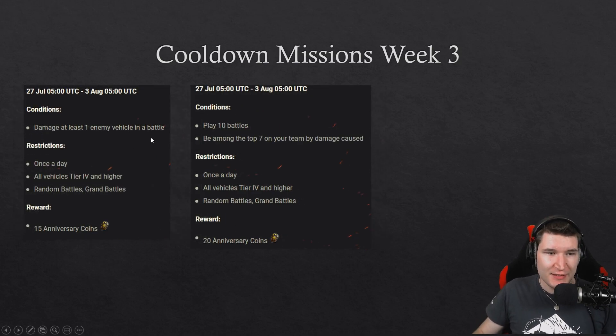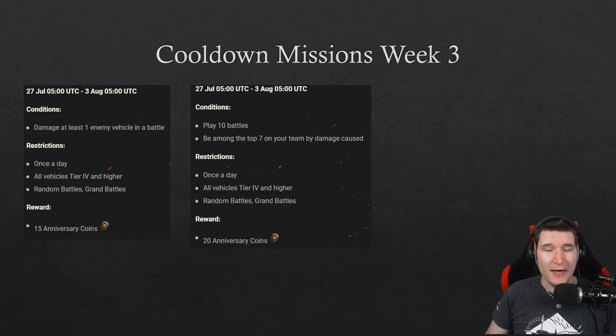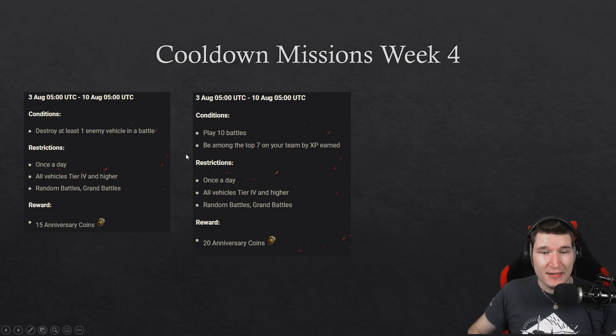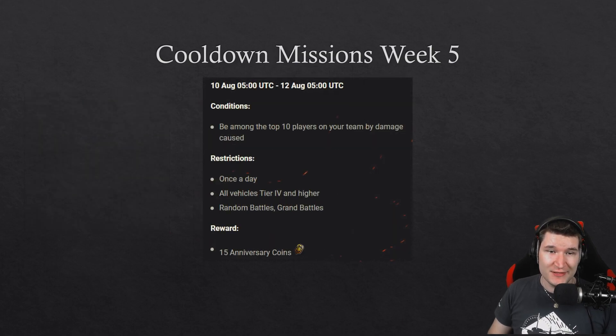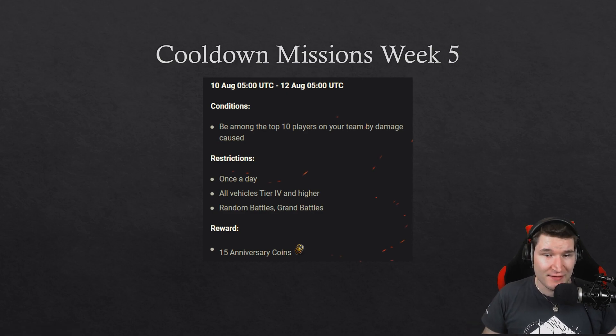For week three, damage at least one enemy vehicle during weekdays, and on the weekend play 10 games where you finish top 7 in damage dealt — a little bit harder. Week four requires destroying at least one enemy vehicle per battle, and again 10 weekend battles being top 7 in base XP. Finally, week five is just two days: finish top 10 in damage dealt once per day for 15 coins — the same as we've always had.